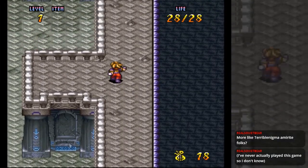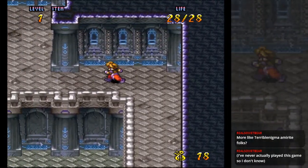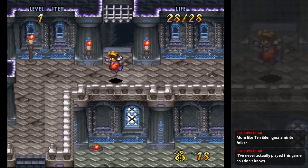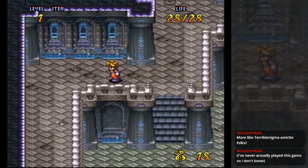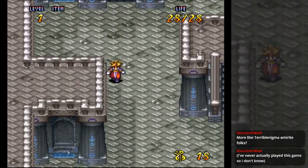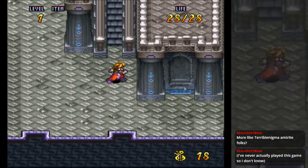And these matcha rocks? I think we need them to cast magic. I think they're MP. I could be wrong though, because we don't have an actual MP meter or anything here. Or a number for it. Or anything.